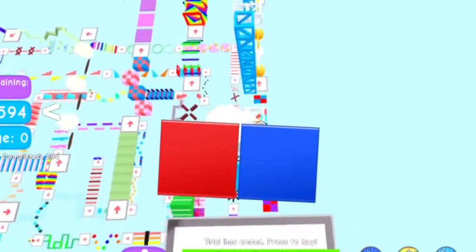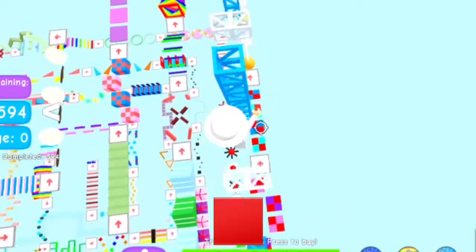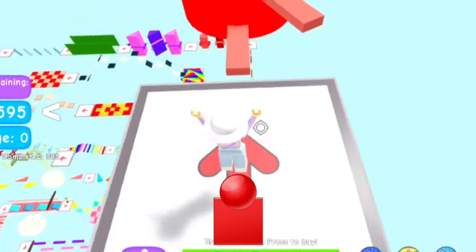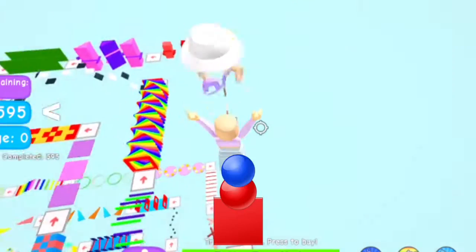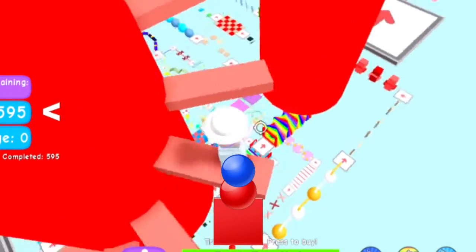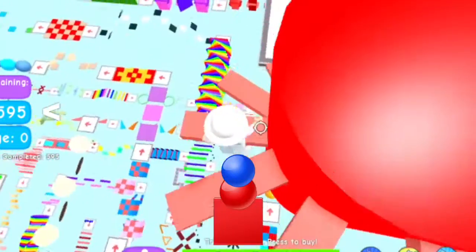The next game is Teamwork Obby. It's a teamwork game — there's Team Red and Team Blue. If there's a red platform, only the Team Red person can stop on it, so the Team Blue member jumps on the Team Red person's head so that both of them can pass through together.